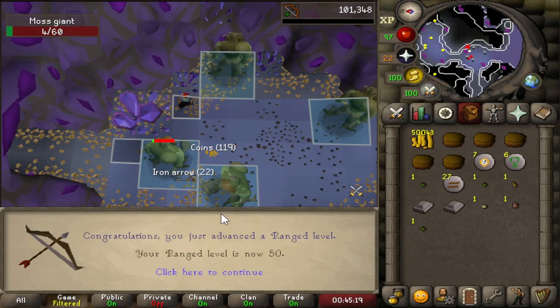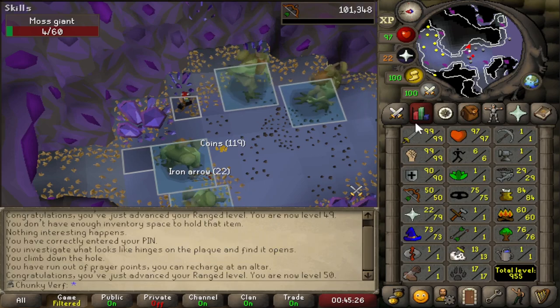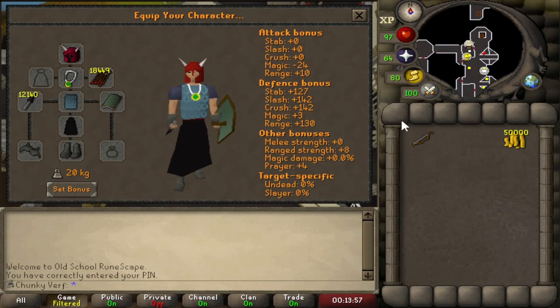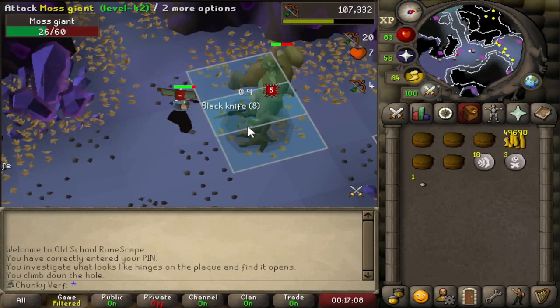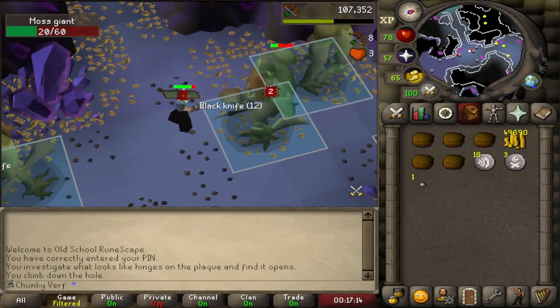Level 50 ranged - nice milestone. I've used the blue d'hide and did 10 levels with the regular bow. I think I'm going to switch to the knife since I have more than enough knives to get way over 60 ranged, and I might as well use them for faster XP. I expect this to be probably two times better XP per hour. Yeah, this is looking a lot faster - so we're going to finish level 60 with the knives.